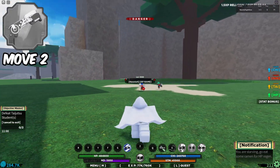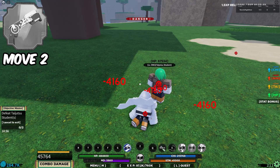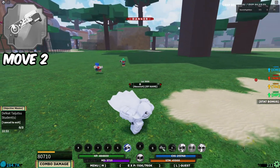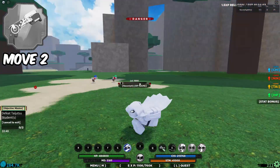Now for the second move — it is called Grappling Combo. It's a point-and-click ability. You basically pull them towards you, kind of similar to the first move. He auto-dodged there, but all these moves are comboable into each other, so just know that.